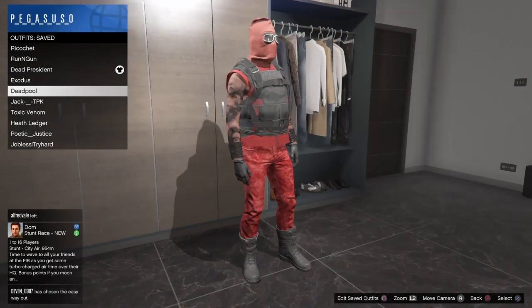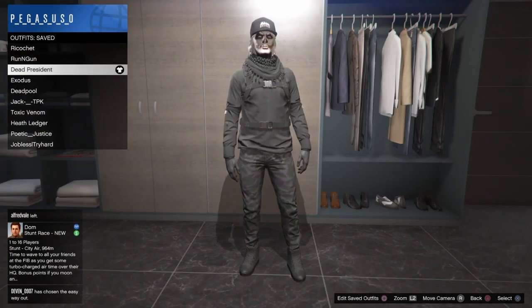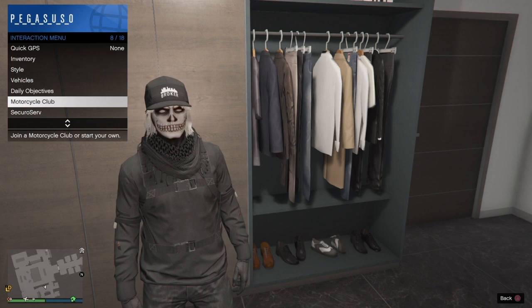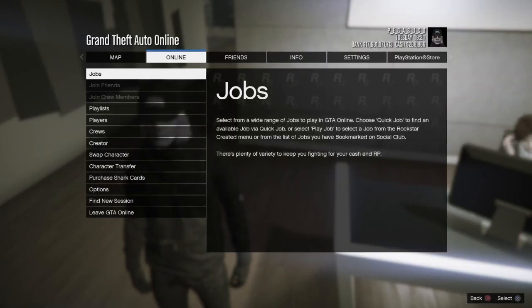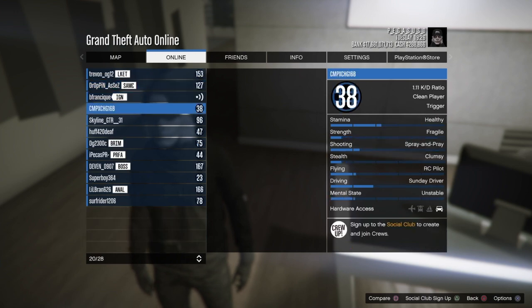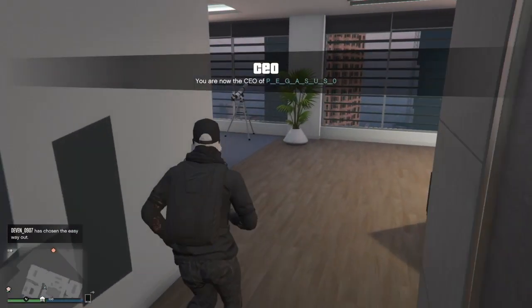What's up guys, Badger back with another GTA5 online outfit glitch. A lot of you have been asking about the cop outfit glitch. Someone found the glitch - I believe it was Freight Train, that's what I seen it from. All you need to do is become a CEO first, just register as a CEO. I'm gonna walk you guys through this step by step.